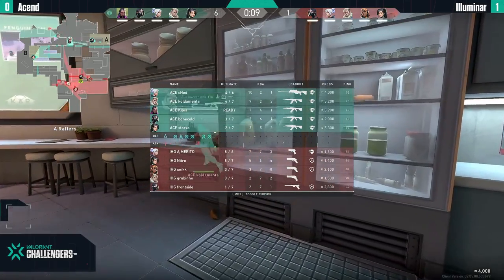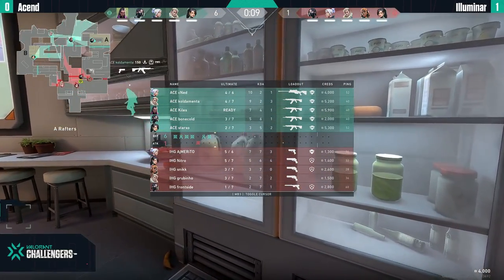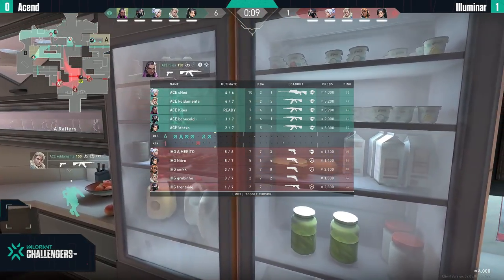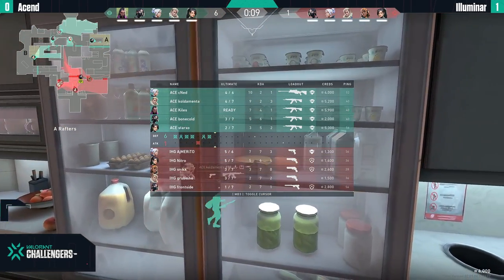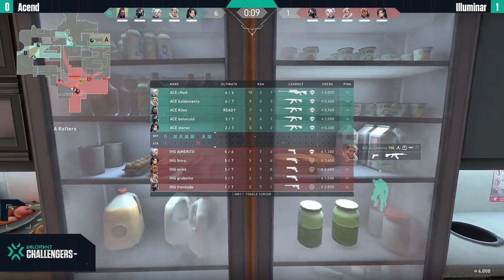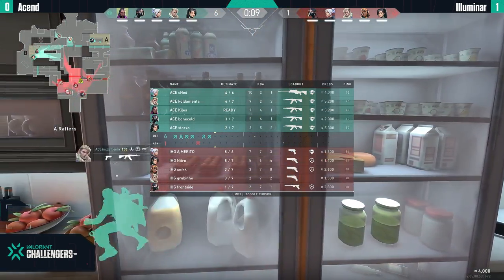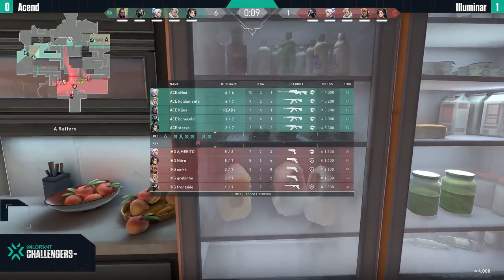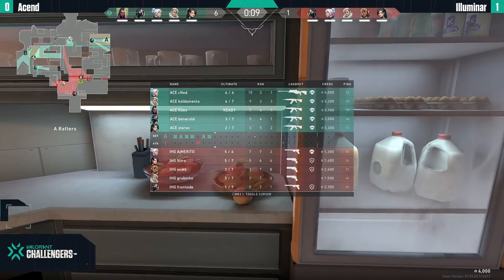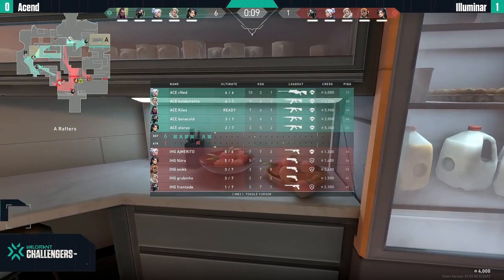Sneak went 20 and 4 on Ascent — now he's struggling at 3 and 7. It's attack on Icebox, so I did anticipate a slightly better score for attackers. If this keeps looking the way it's going for the next rounds, we might not see much of Illuminer on the defense at all.